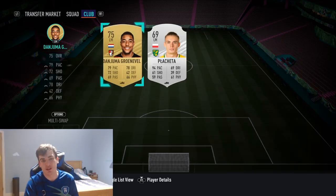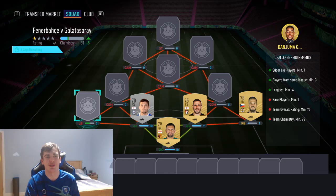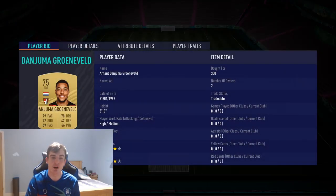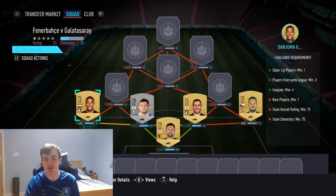We're going to be using left mid next, which is why I'm going down here, because Danjuma Groeneveld isn't a left back so we do have to search for him that way. That's Arnout Danjuma Groeneveld - 300 coins to get him in your squad.